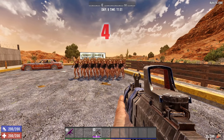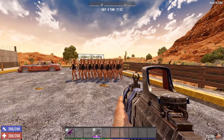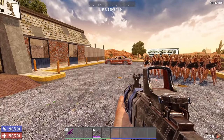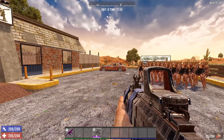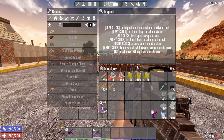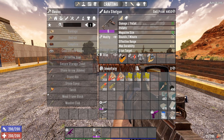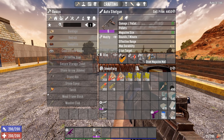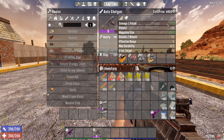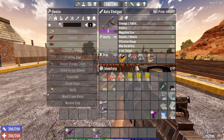Coming in at number four is the auto shotgun. I've always liked shotguns in general. Now, shotguns have a bit of a problem in that they only have about 8 ammo, which is fairly restrictive when you're being faced with a lot of zombies. But the auto shotgun does away with that whole issue by having up to 33 ammo magazine size if you put on the drum magazine mod. Once it's been kitted out, it does 21 damage per pellet.